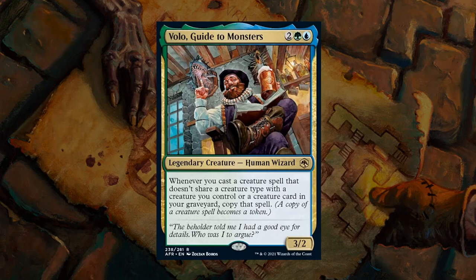Next up is Volo, Guide to Monsters — a 4-mana 3/2 legendary human wizard at rare. Whenever you cast a creature spell that doesn't share a creature type with a creature you control or a creature card in your graveyard, you copy that spell — and a copy of a creature spell becomes a token. While 4 mana for a 3/2 isn't exciting, if you can make a few copies along the way this can easily take over a game. You'll need to build your deck with diverse creature types to avoid redundancy. Volo seems quite strong and gets an A — definitely a bomb.